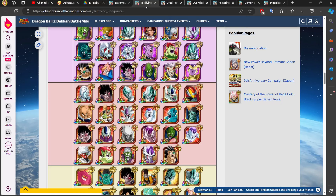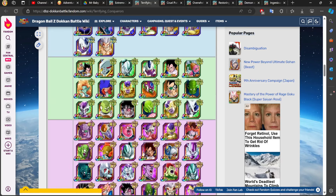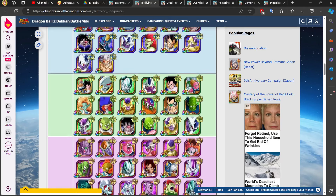I'd recommend building the team out now so that when the EZA drops, you'll be ready to go. Feel free to test the team out against some other AGL category enemies just to see how well the team fares. With so many options available, for the most part you really can't go wrong.